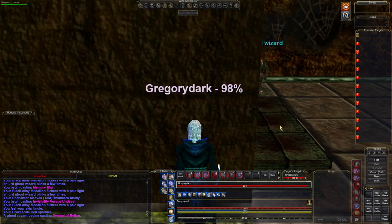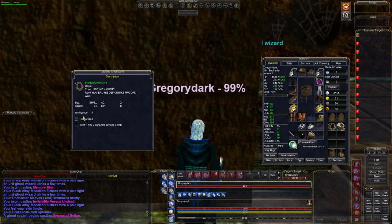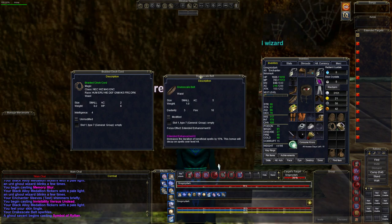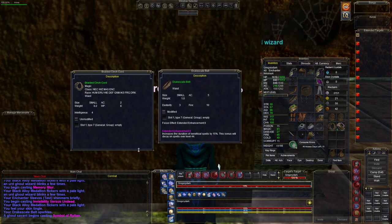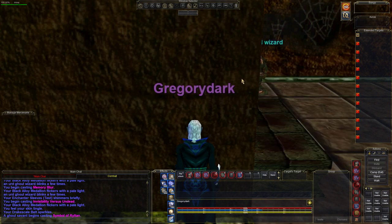All right, everybody, good luck. Here are the stats: it's a braided cinch cord — it's intelligence four. Of course, if you're going to compare it, I would take the drake scale belt because it has extended enhancement, which in my opinion is worth a lot more than just four intelligence. But keep in mind the sage can also drop the rune cowl, which is nine intelligence for the hat — that's his rare drop. So keep up with the hunt and hopefully you'll get it. Thanks for watching, everybody, and good luck out there.